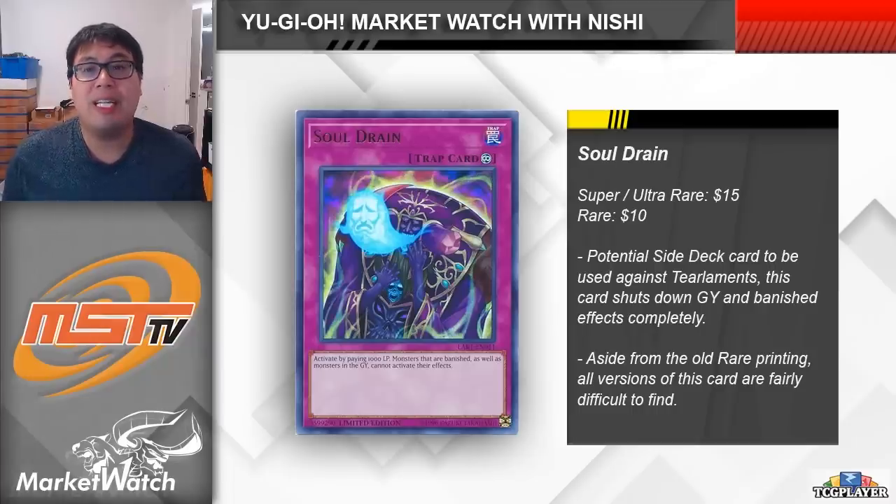Since we're talking about shutting down the graveyard, let's also take a quick look at Soul Drain. This is another side deck card that can be used against Ishizu Tier Limits. By paying 1000 life points, you get a floodgate that prevents both players from activating the effects of monsters in their graveyards or that are banished. It's a trap card, so it isn't a body — it's vulnerable to things like Cosmic Cyclone and Harpy's Feather Duster — but it's still potentially really good at preventing graveyard effects.